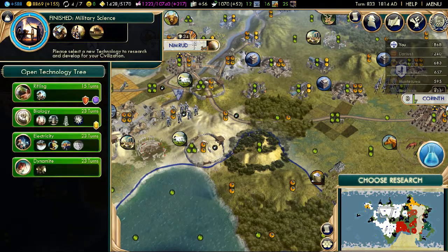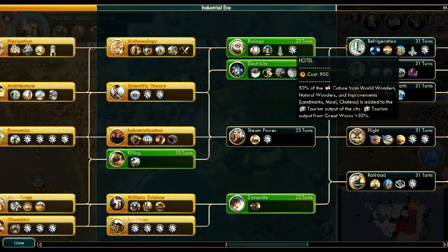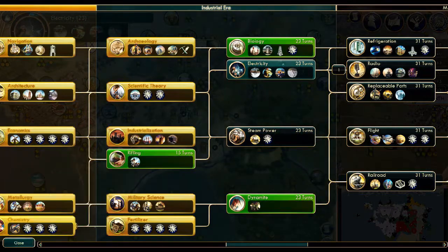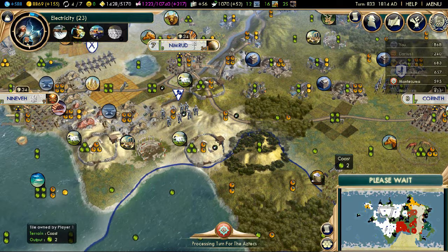We don't want to go for dynamite because that's what we're planning to do with Oxford. We could go for Rifling - it would solve the issue of having to attack him with muskets - but really I want to try and get the Eiffel Tower. It's worth a lot of tourism and five happiness. I think it used to be worth quite a lot of culture before the latest expansion pack, rather than just the patch.